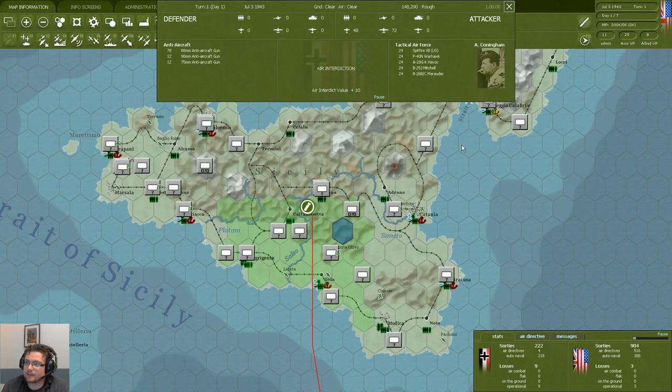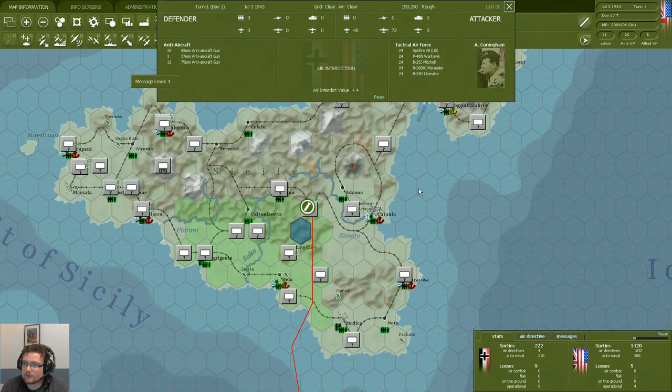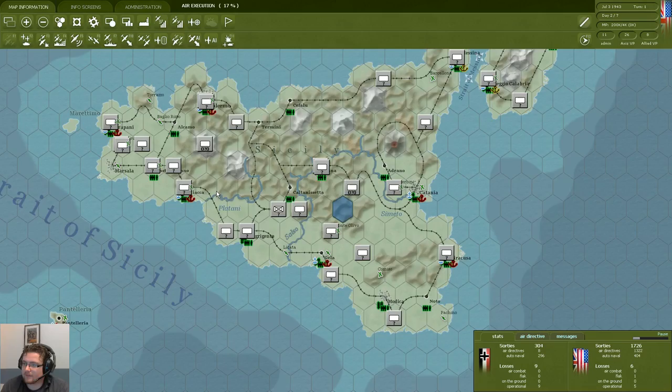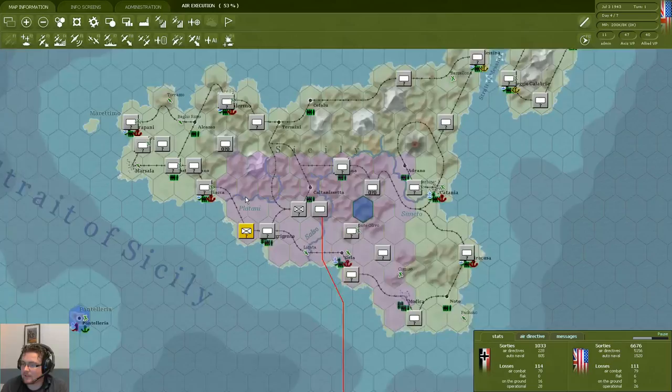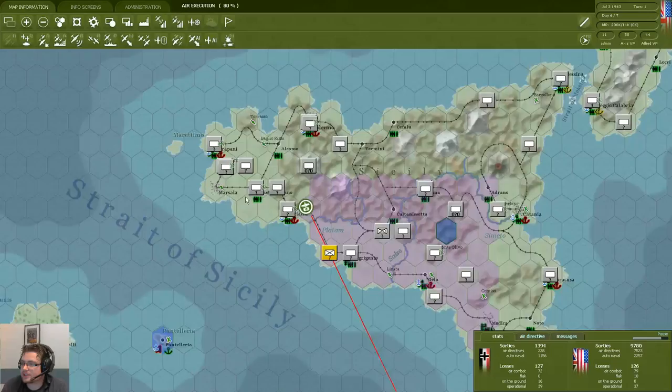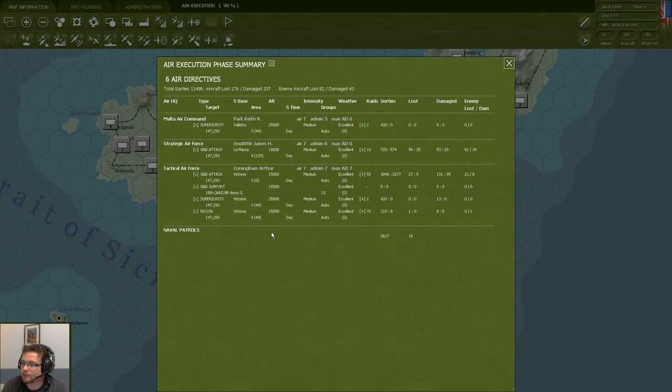Usually you want to speed it up, which is what we're going to do to show you more of the game than just the air phase — but the detail is there if you want it. You can pause the game and really analyse what's happening. I'm going to press hotkey 1, which decreases the detail of the message level as the air missions are sped up. Here we see all the different missions taking place and we're slowly getting more information on enemy positions as well, showing the scouting activity. We can see some counters appearing, meaning we know the type of unit present there, though perhaps not the size, strength, or readiness.